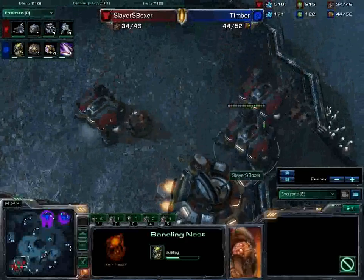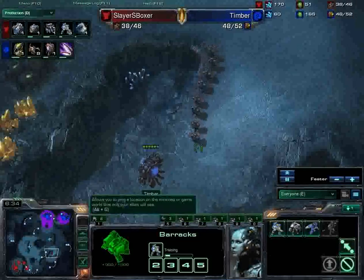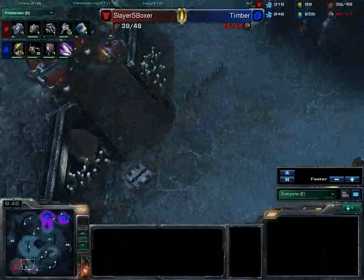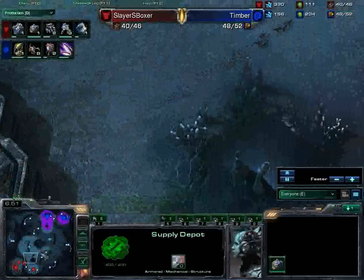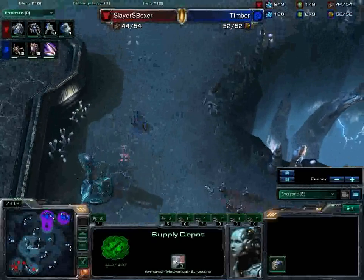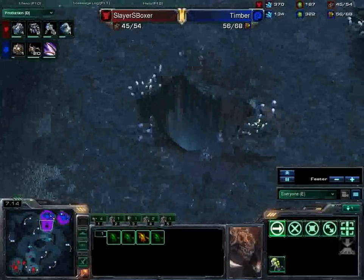He knows Boxer is probably going heavy bio — we have two barracks here, another barracks up here, and a factory now being added, so he is going to move towards Medivacs I imagine. This overlord now dies hideously. But we have Zerglings running up, scouting the front of that base, seeing the supply depots, and going home again. That overlord does stymie him for just a second, and quite a few Zerglings get caught by these marines and are lost. Of course Zerglings are easily replaceable, but when you are going for a Baneling push you want as many of them as you can get — you don't want to lose them without taking something back from the Terran player.